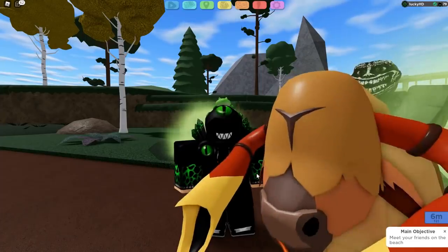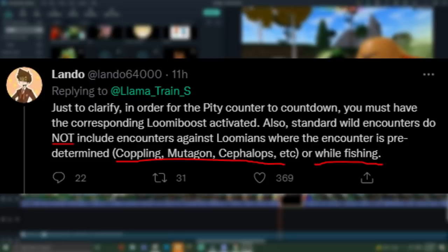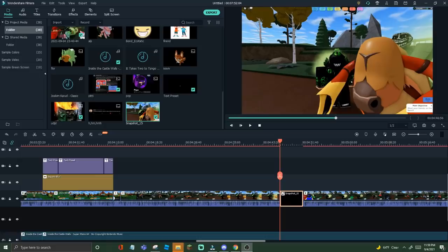There was something else I had to mention: this does not affect soft-resetable Lumions like Mudagon, Cephalops, all of the event ones — Copling, Toridi. The Gleaming Pity Counter will not show for them. So don't go wasting your boost trying to look for that and expecting the Pity Counter to work.